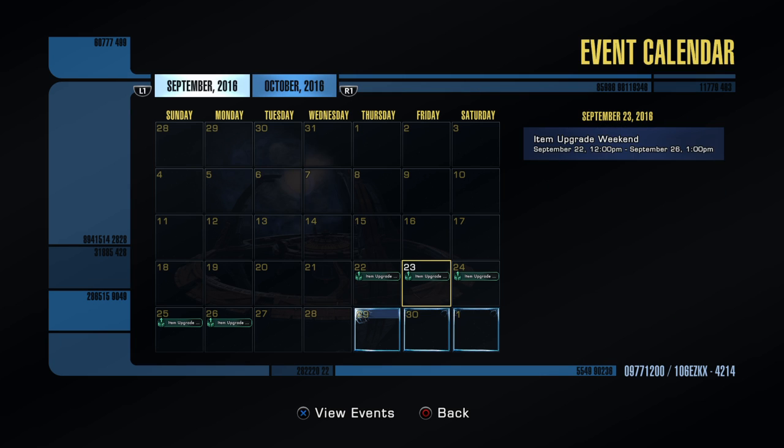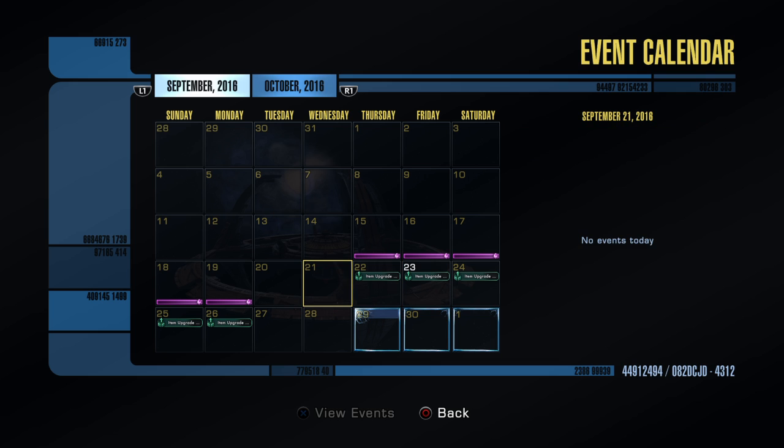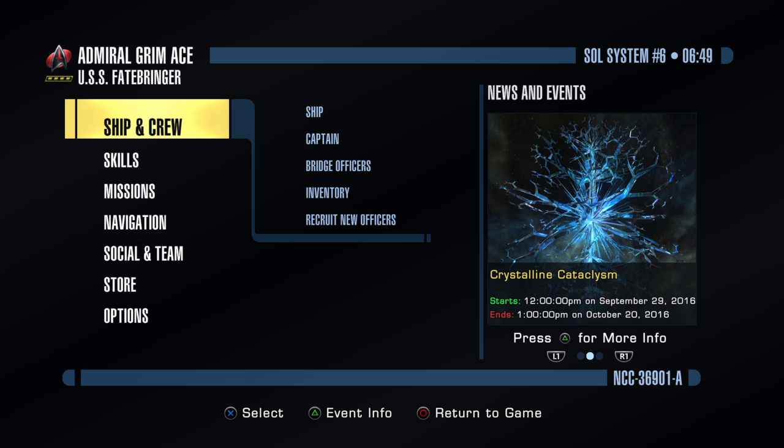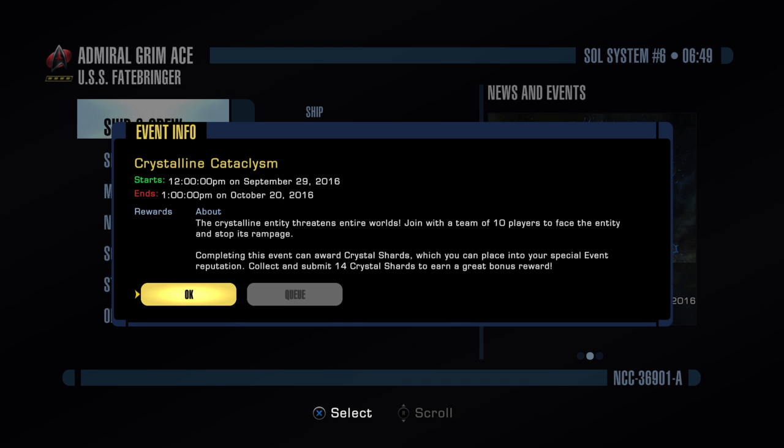Check out the event calendar — it'll let you know what's coming up. We've got this Item Upgrade Weekend running Thursday through Monday, so five days of double XP on upgrading. Next week is the Crystalline Entity event, which is our first real event. It starts September 29th and goes on for almost a full month. You join a team of 10 players to face the Entity and stop its rampage. I'm definitely excited about this — I'm not going to look it up on YouTube, I actually want to go in blind and be surprised.